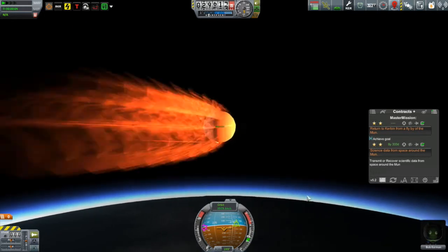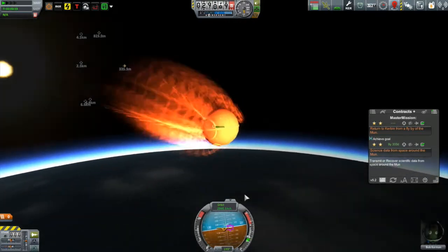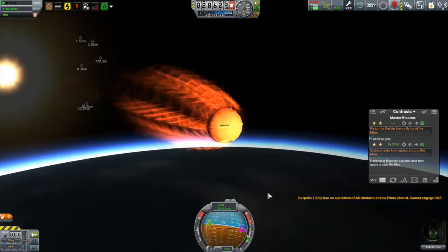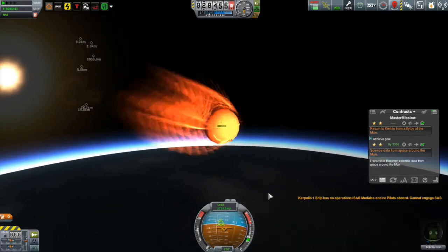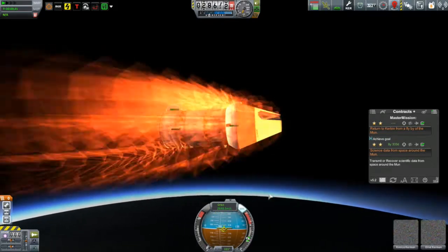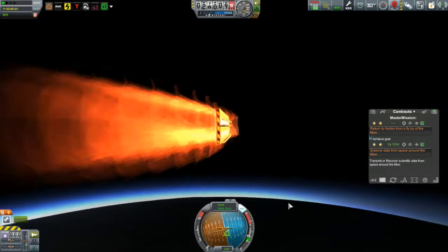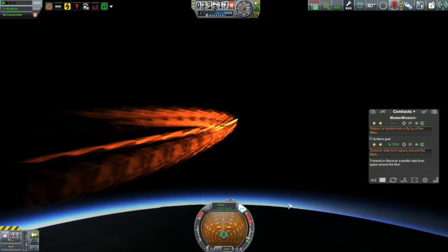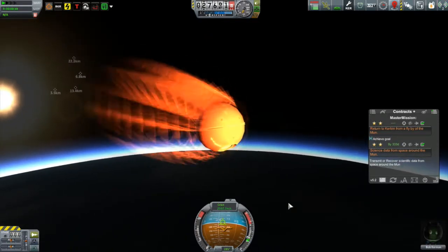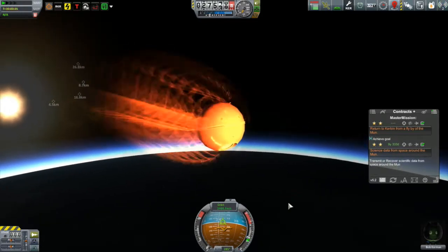Oh, I got Bob. That's Bob in the pod. No parachute. Bob's done. What else is left? There's this parachute - oh, there's those guys - and they have no parachutes either. Nobody has parachutes. All the parachutes didn't... I think the probe body exploded and the parachutes aren't exploded, but they're not attached to anything, so that's of no good.